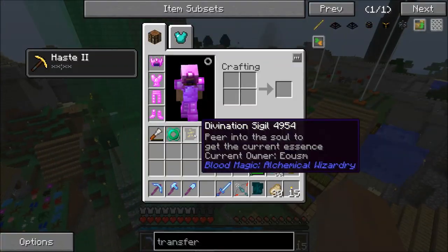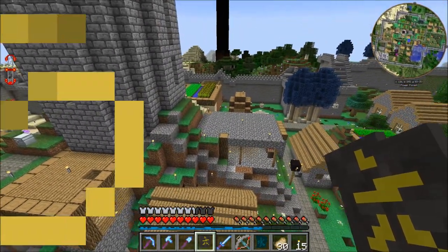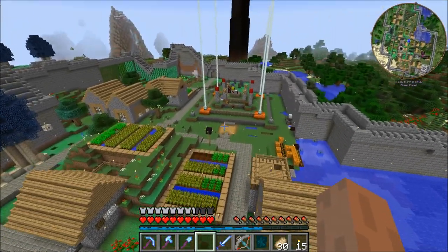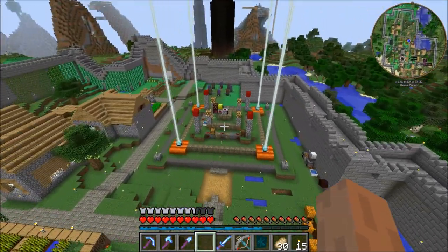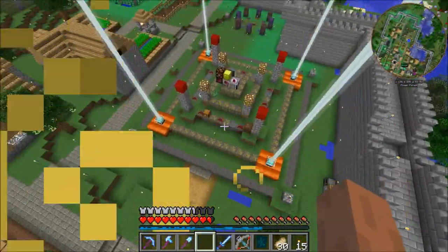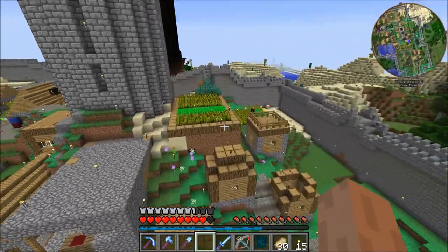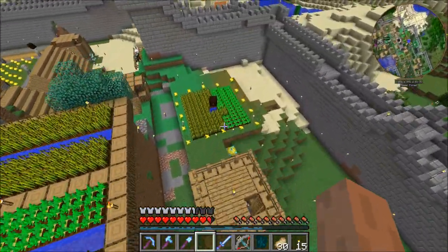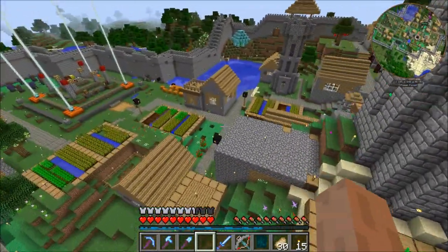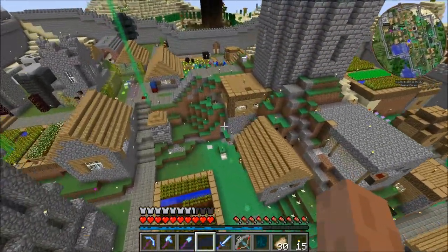I did leave my orb on the altar all last night. Unfortunately, it didn't do any good, because the altar can only charge the orb at its tier or below. This one is a tier 5; the altar down there is a tier 4. So instead of gaining power, I actually over the course of the night lost about 100,000, because it wasn't able to put any blood back into my network. That was a little bit of a surprise when I came in and looked at my blood.